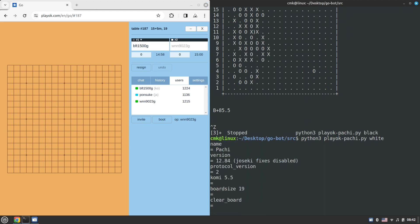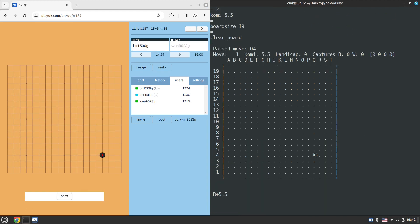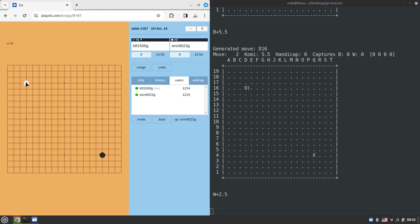I'm playing with white, so waiting for the first move to be done on board. Now Pachi would hopefully come up with a response. The star points are taken — engines are really more likely to take the star points, though not always.